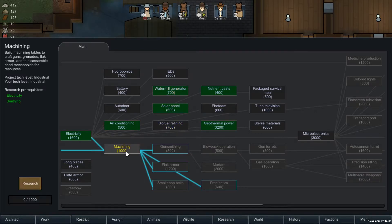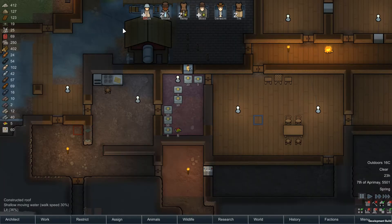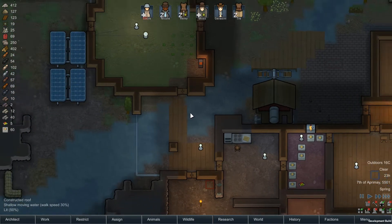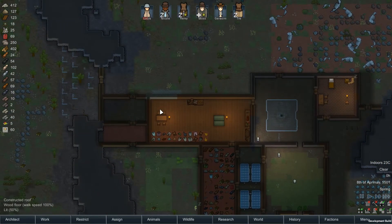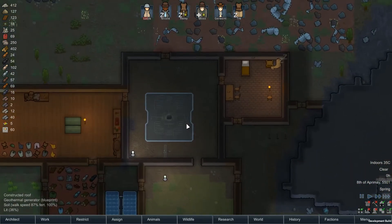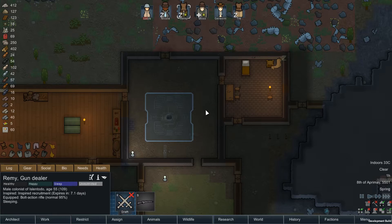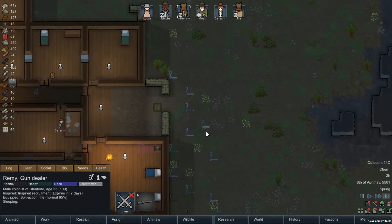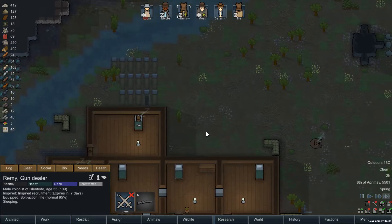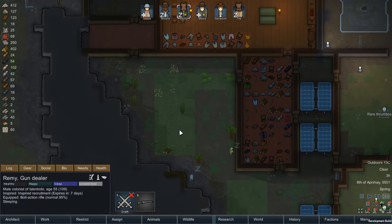We've done watermill. Maybe we should do machining — get some guns made now. Maybe we should have armor as well. Let's just do machining. Why hasn't Remy built this? Let them have a kit first. Oh shit, there's a bear! Really want to get a couple of sniper rifles for them.